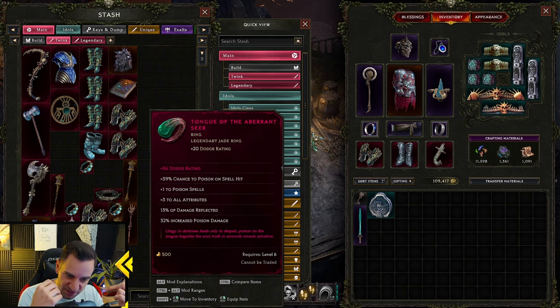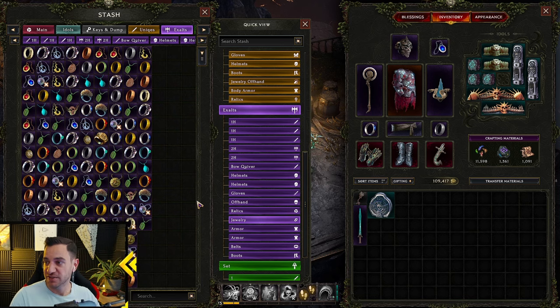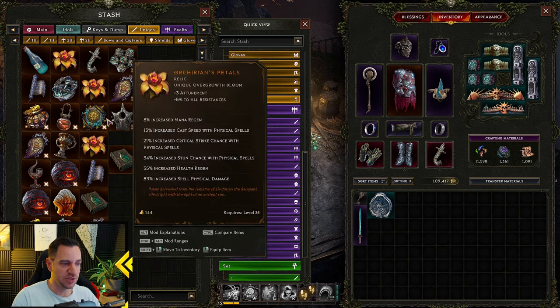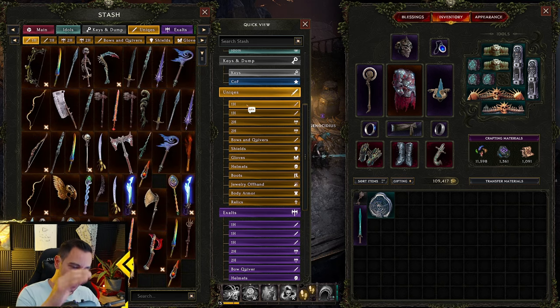You will have to try a lot of times, so just keep buying your stash tabs and keep throwing all these in there — look at all these rings. Pick them all up, you need all of them. Hold all the items you find, especially exalts, and any unique with legendary potential. If it doesn't have LP on it and you already have it, I usually don't pick it up anymore — I have enough uniques. But if it has LP on it, you want to pick it up so you can craft an insane item out of it.